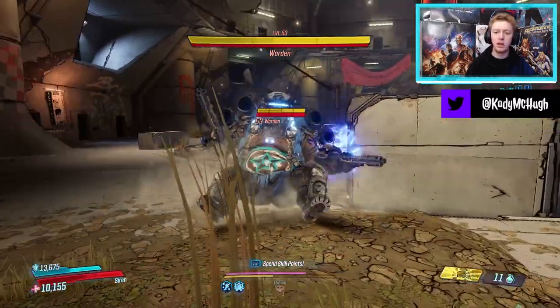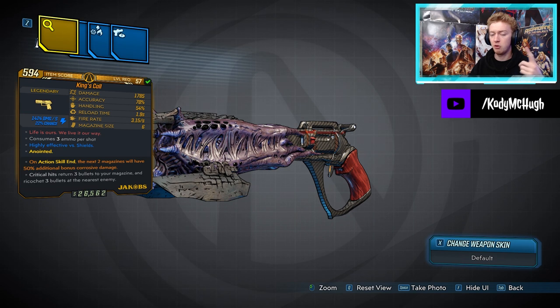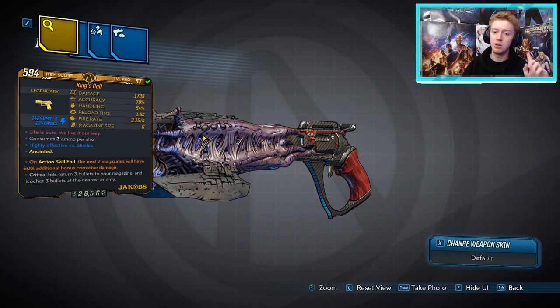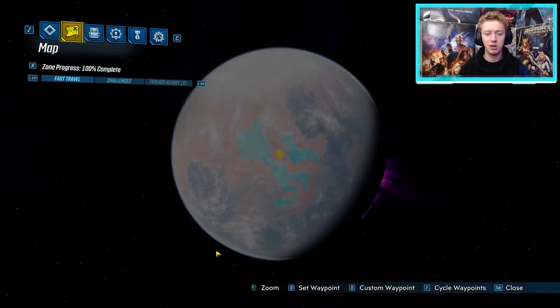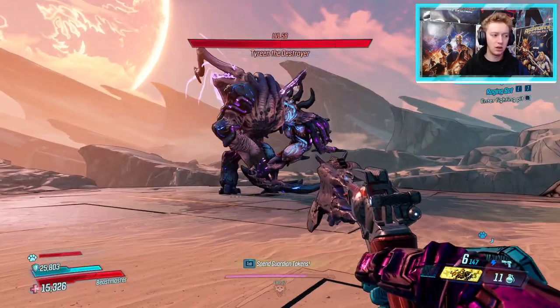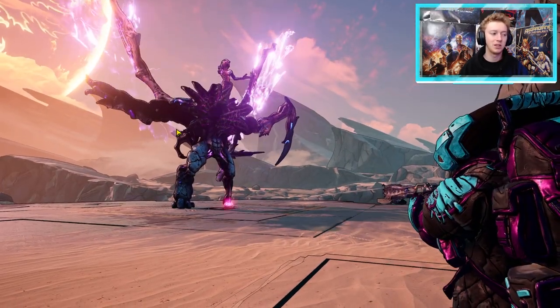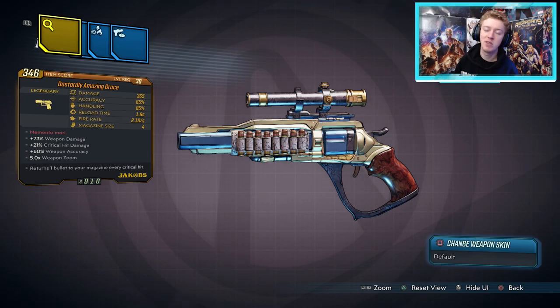Next we have one of my favorite weapons — the King's/Queen's Call. It comes in all elemental types: cryo, corrosive, fire, shock, and radiation, but must have an element and can also come anointed. Go to Pandora, to Destroyer's Rift, where you'll fight Tyreen. It's a common misconception that Troy drops the King's Call and Tyreen drops the Queen's Call — Tyreen actually drops both. She has three legendaries in her loot pool: the King's/Queen's Call, the Autoaim artifact, and a Hyperion SMG.